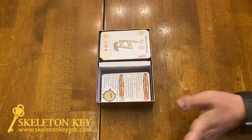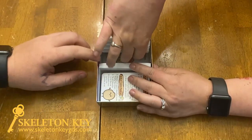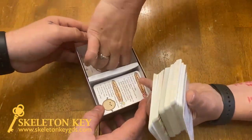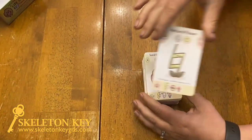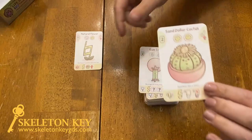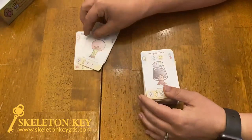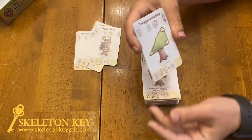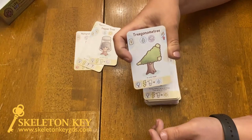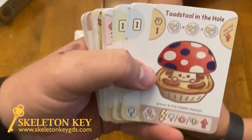Now this is the part that's super fun — all of these cards that come in here. It's kind of what sold us on the game. There are some adorable cards: you've got the natural flower, a sand dollar cactus, a bubblegum tree, a pepper tree, and just more and more — there are so many.